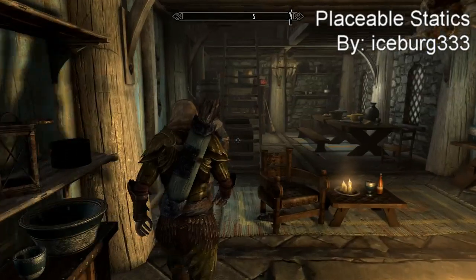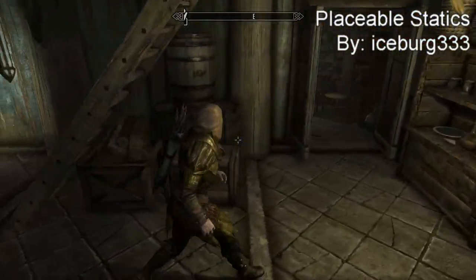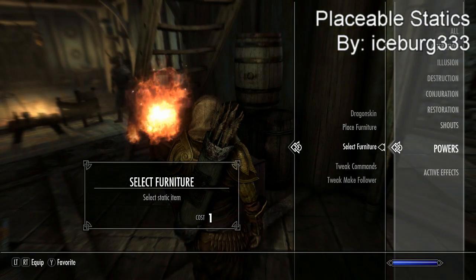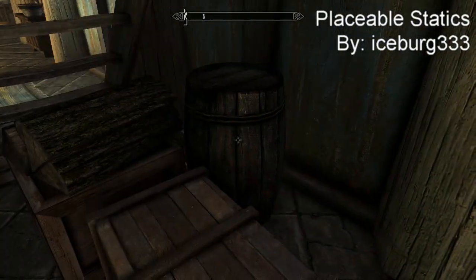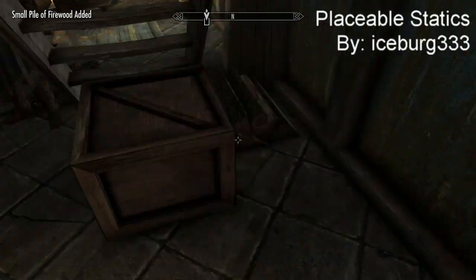Coming in at our number 2 spot we have something I've never seen before — it's called Placeable Statics. You have a power called 'Select Furniture' and when you use it on an object in your house, you can actually pick it up and place it in your inventory, then move things around and customize your house to your liking.